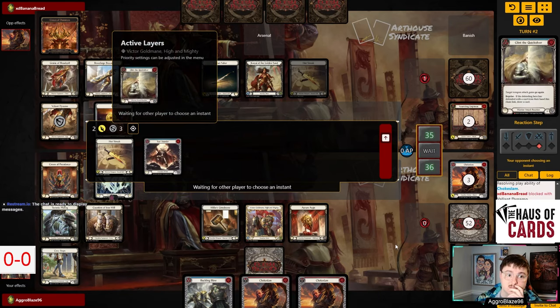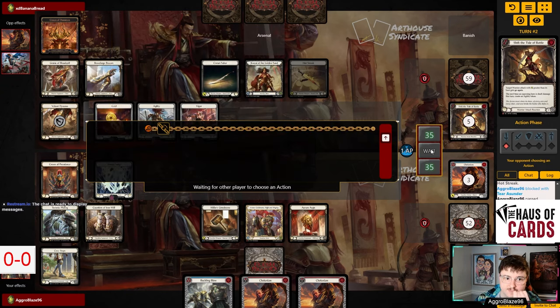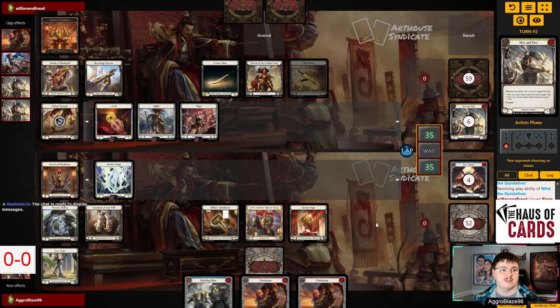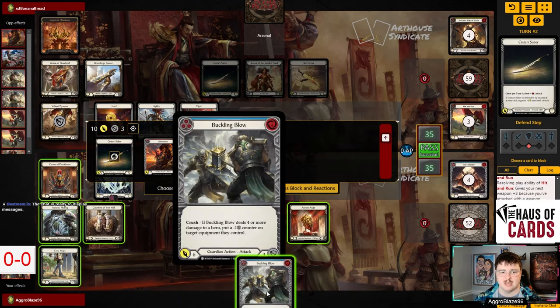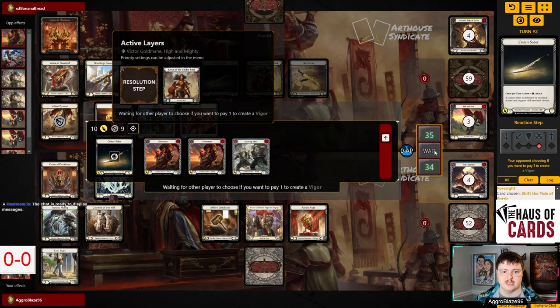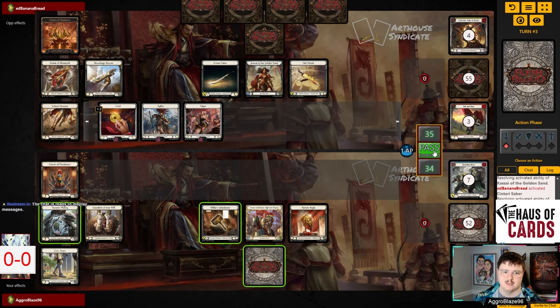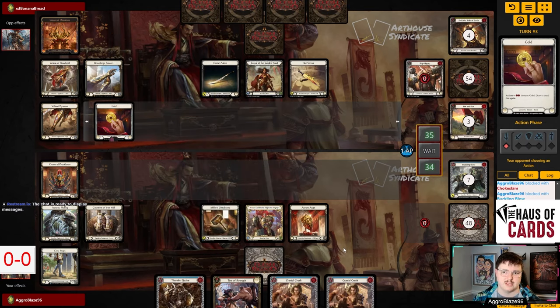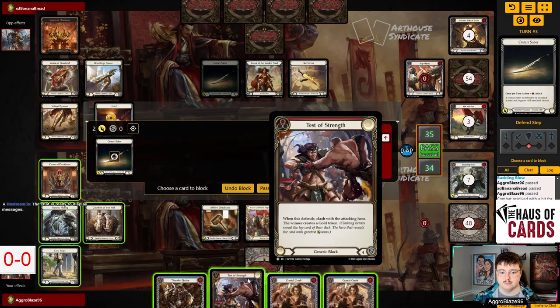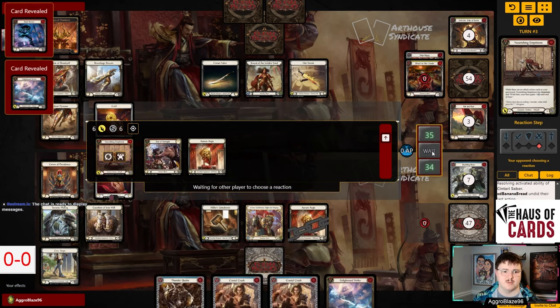I think we're going to block here — I'd rather block than take damage. Losing Clash of Vigor on turn zero is pretty unfortunate. The fact that they have a Nourishing Emptiness on top is not great for me. They're going to throw the Nourishing Emptiness at me, which is fine. The fact they're playing Stroke of Foresight is really interesting. This hand sucks — we're just going to throw the Chokeslam and since they're not running Crown of Providence into us, we'll arsenal the Command and Conquer and wait for the Pummel.